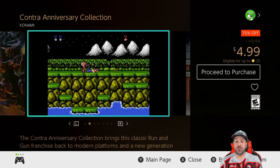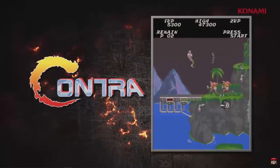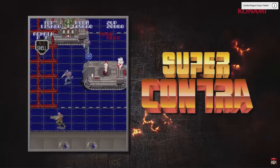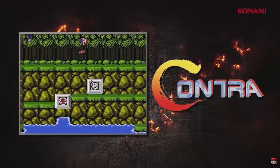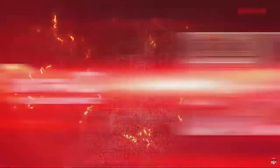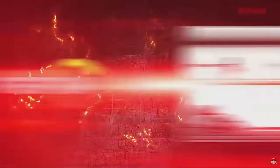Next, the Contra Anniversary Collection is also 75% off at only $4.99. You get 10 excellent entries — arguably the best Contra games of all time — including the original Contra, Super Contra, Contra 3, and even the Japanese variant Probotector. Most of these games also offer co-op options, so if you're looking for amazing retro co-op fun, look no further than this collection.